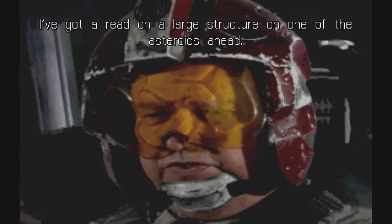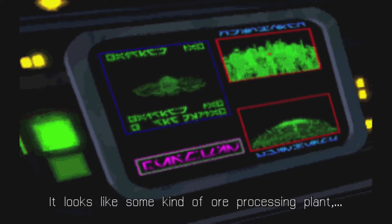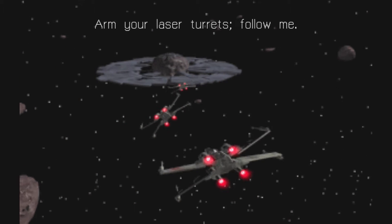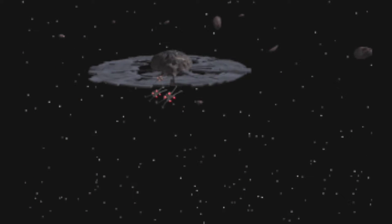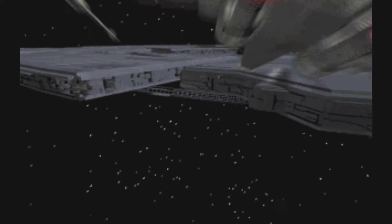I've got a read on a large structure on one of the asteroids ahead. It looks like some kind of ore processing plant, but it's bigger than anything I've ever seen before. Arm your laser turrets. Follow me. We'll take out the cooling system. Without it, the reactor will go critical — hopefully after we've gotten out.